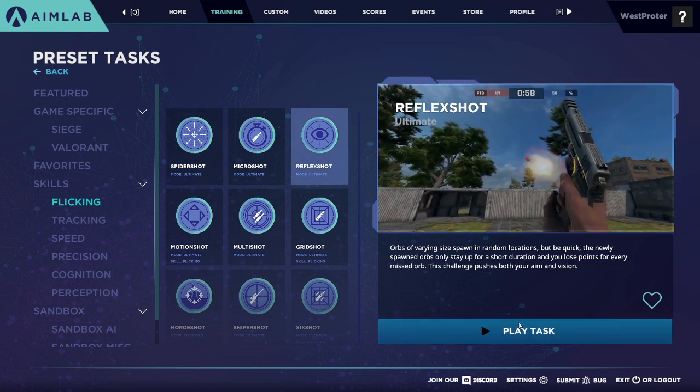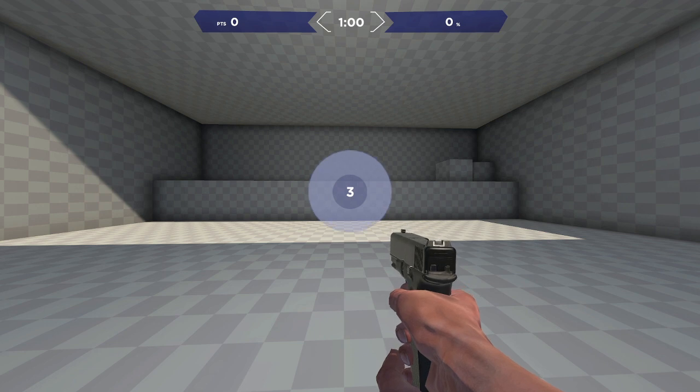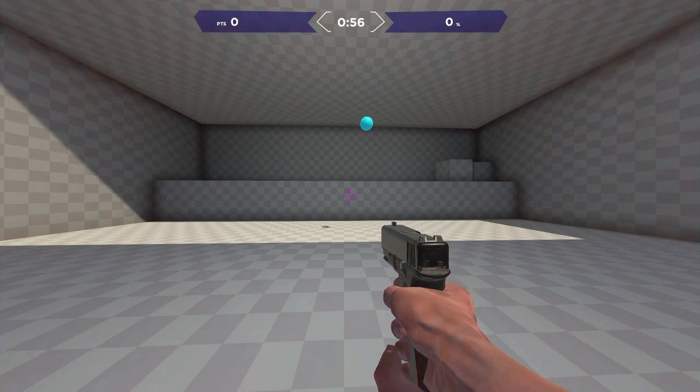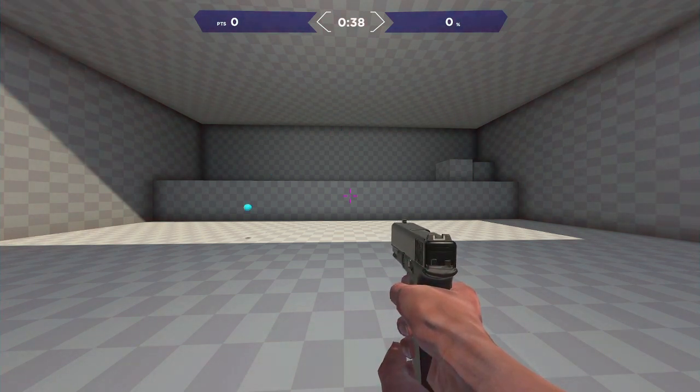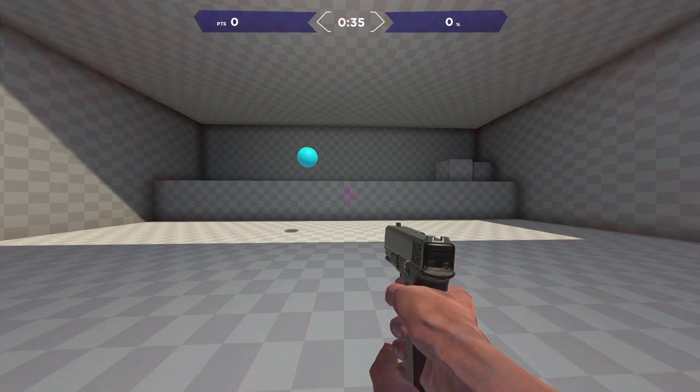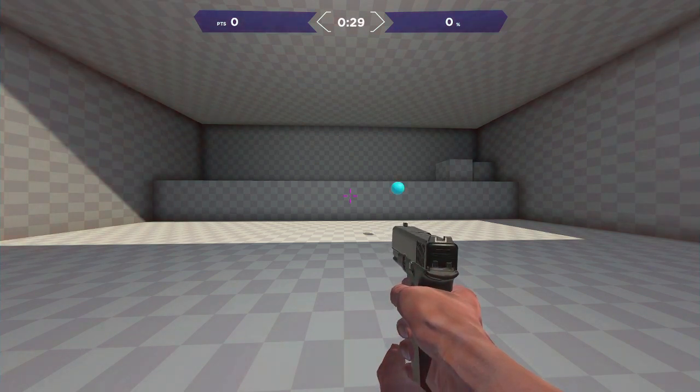The next task I want to talk about is Reflex Shot, which basically allows you to build your reaction time. In Reflex Shot, one ball spawns in and you have to shoot it. The ball will despawn after a certain period of time that's somewhat fast, so you actually have to flick to different targets very quickly. This will help a lot with your reaction time, as long as it's not too easy for you — if you can consistently get the ball before the time runs out, you're not building your reaction time, but if you can't, this task will be really useful.